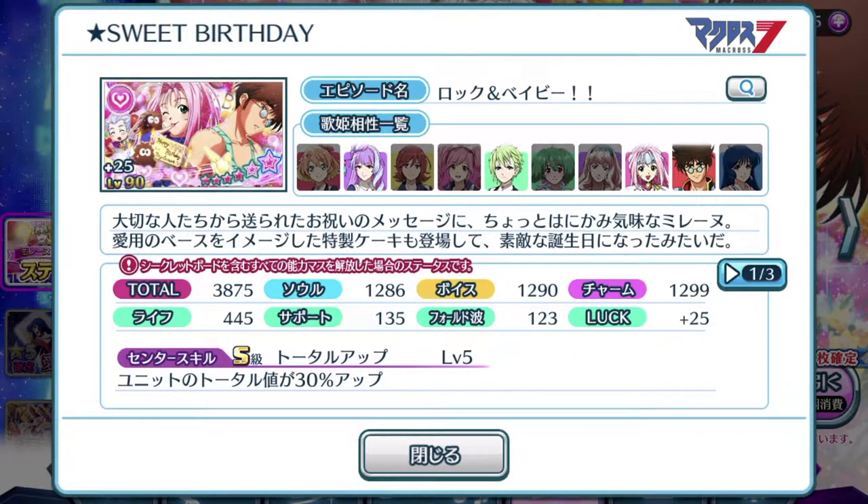If you're a huge Milane fan, go ahead and get this plate because it is actually a pretty good plate. Total of 3,875, pretty well-balanced stats all around. Take note of who else is equippable with this plate — surprisingly, Basara. Center skill units total is boosted by 30% up. It's not the best percentage we've seen, but still decent nonetheless.